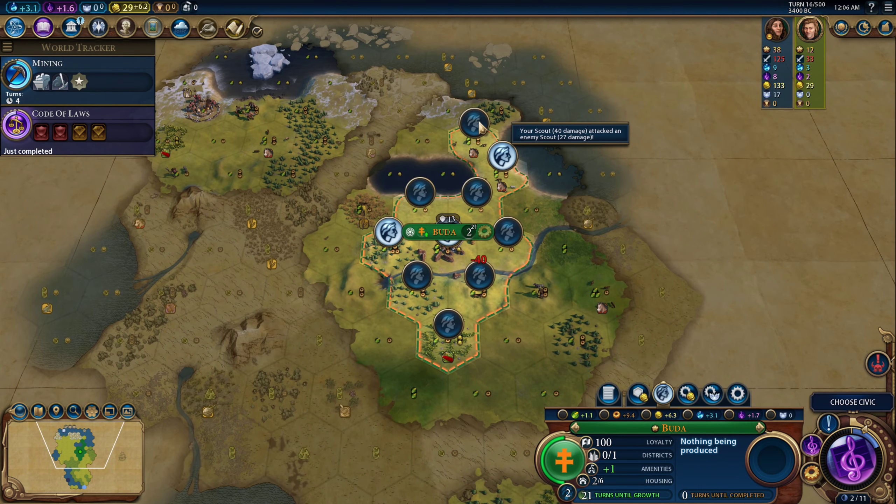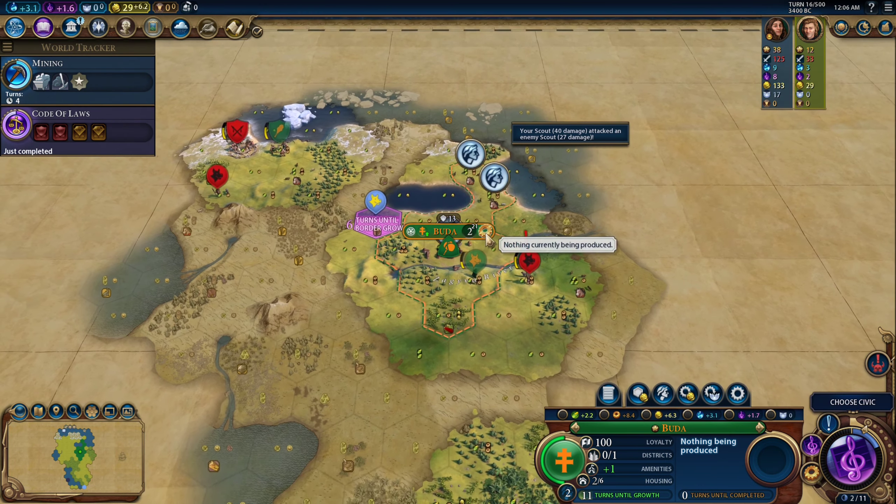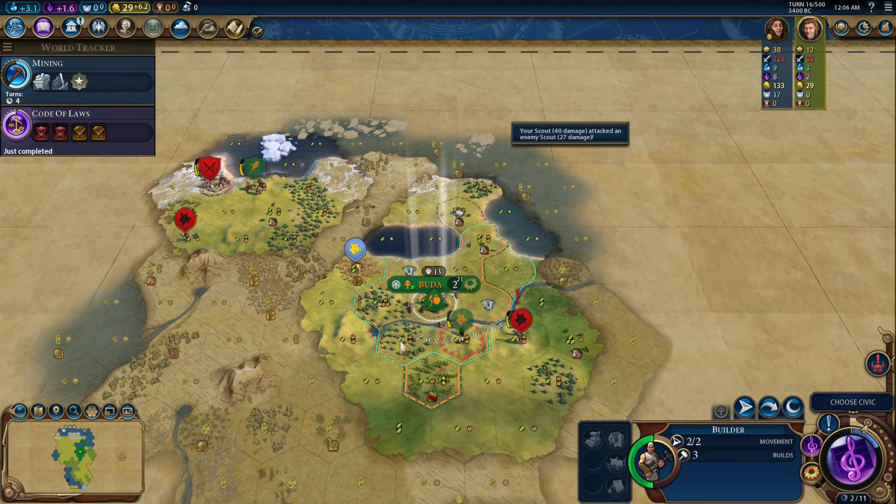I've actually been working the wrong tile for a turn or two. I want to work both of those two-two tiles — I don't want to work that extra production just yet. I probably should have gone off the Builder once I realized I had horses, although I already have Animal Husbandry so I can at least get these pastures running — maybe even sell those horses. It's time for another Settler. Let's take a Slinger really quick and then we'll get a Settler.